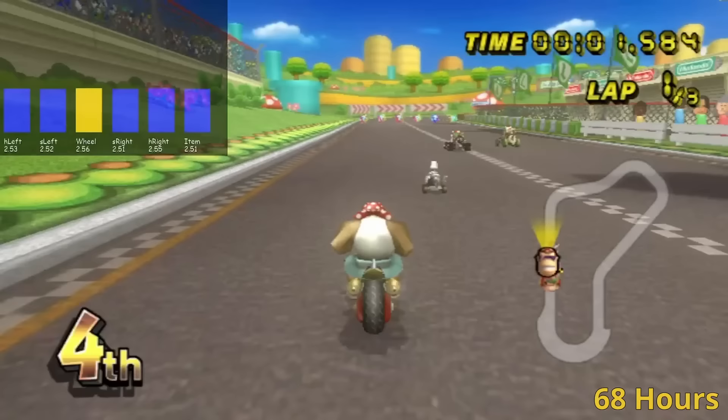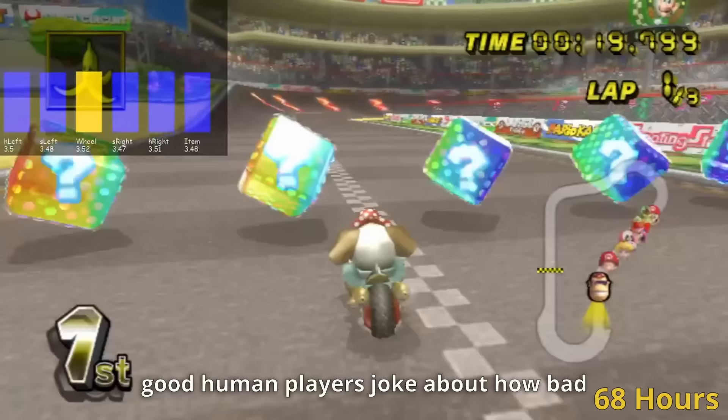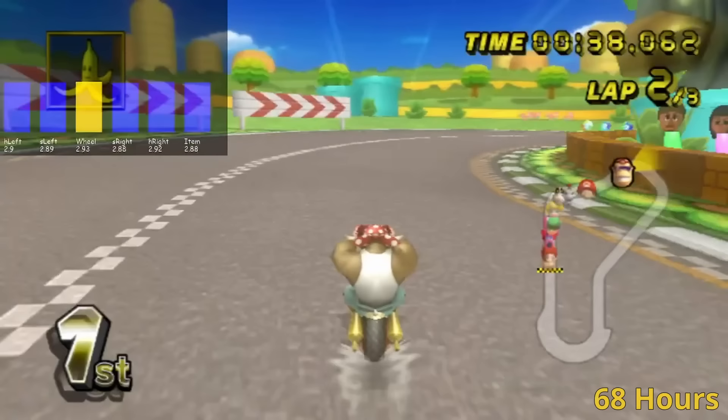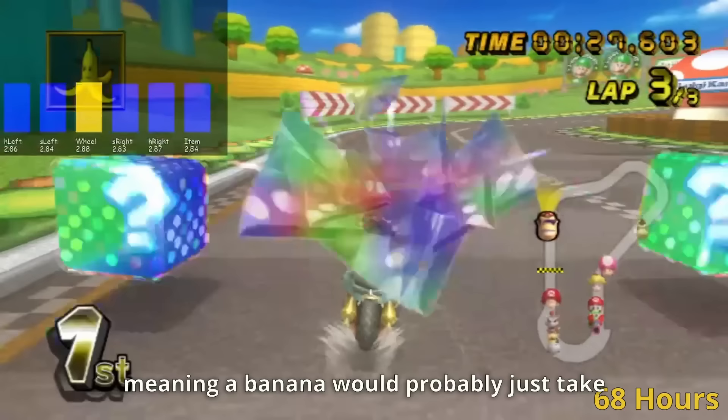Another thing the AI did which I was really happy to finally see was play through the blooper on the screen like it wasn't even there, just like a human would. A lot of good human players joke about how bad bloopers are in this game, so I was glad to see the AI was finally able to play at that level. One thing the AI never really seemed to pick up however was avoiding bananas. I think one possible reason is that in the AI's view of the game, the bananas may have just been too small to really identify, since the AI screen is extremely low resolution, meaning a banana would probably just take up a few pixels on the screen.